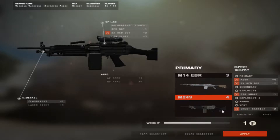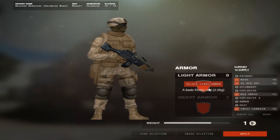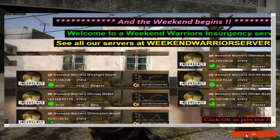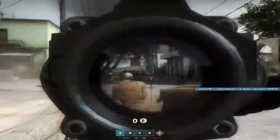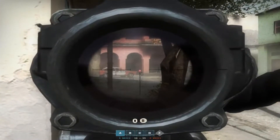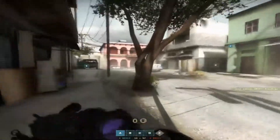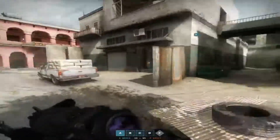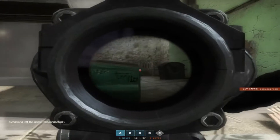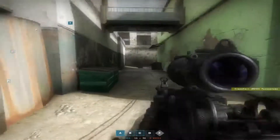The only class I had left was support, so it looks like I'm rolling with an M249. This thing looks pretty nice. Now this is the Red Dot 2x sight — a real ACOG is 4x, and I have another one that's 4x for the L-Clan scope. I'm going to be using both scopes, just testing both out, and that's a ton of recoil.